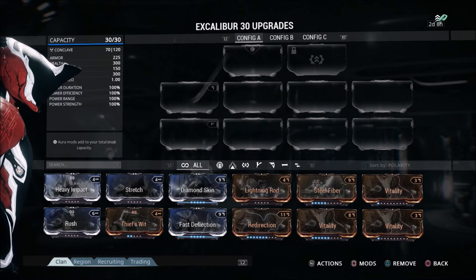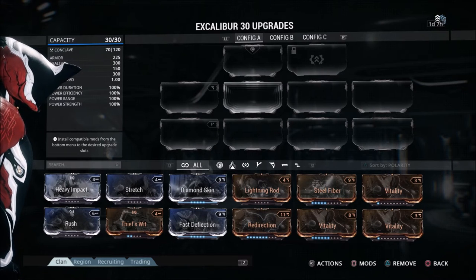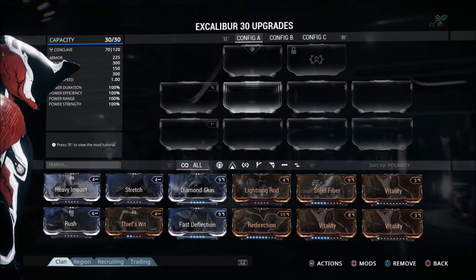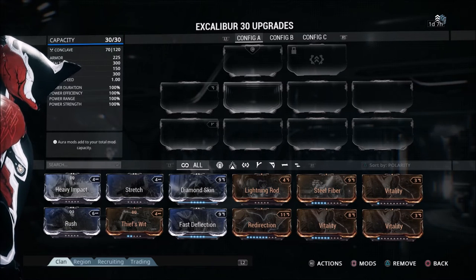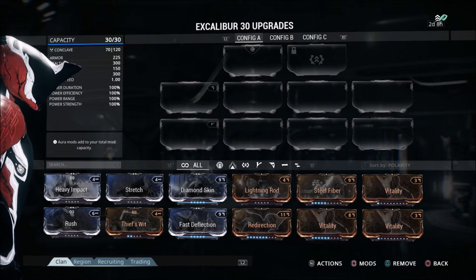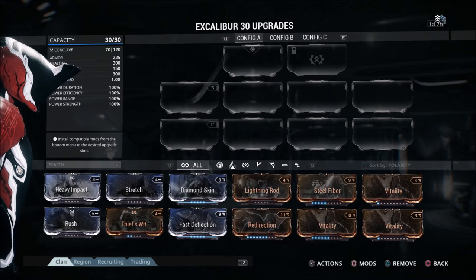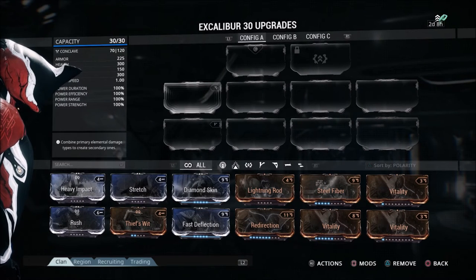One important word to the wise: when you use a Forma on your Warframe, it's going to reset your Warframe to level zero — you'll have to rank it up all over again. So you want to be careful when doing that. Make sure you definitely want to put that Forma slot on your Warframe. It'll play into your build later on when you want to do higher-level content. We'll get more into Forma later in the advanced stages, but right now let's talk about upgrading your mod capacity.